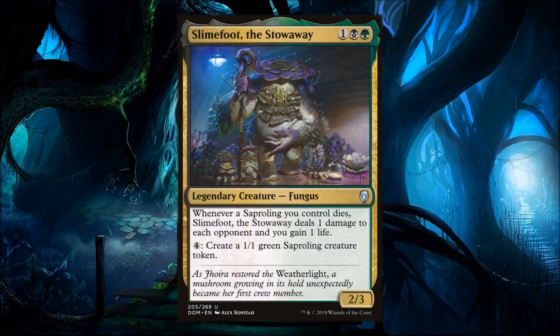One of the big things to note is that Slimefoot deals one damage to each opponent whenever a Sapling dies — it's not going to be like a Blood Artist effect where they lose a life and you gain a life. There are cards that let you draw a card whenever it deals damage to each opponent. You can also give Slimefoot infect. Let's say we have 10 Saplings on the battlefield, a sack outlet, and we give Slimefoot Tainted Strike — that's 10 damage to the entire board to close it out.